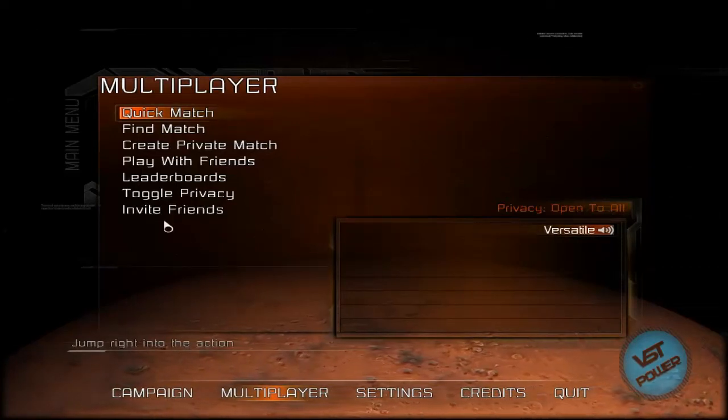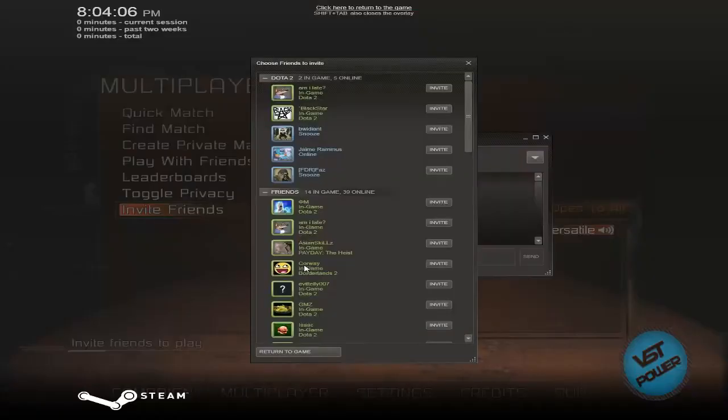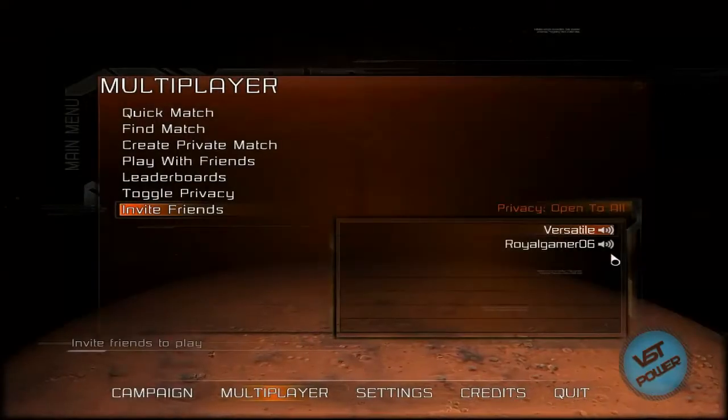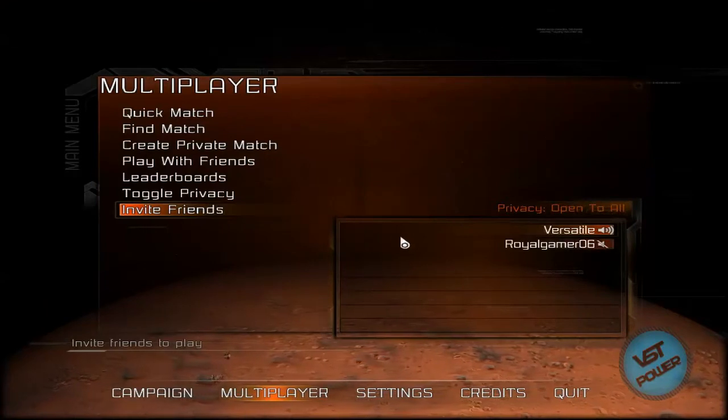Once royalgamer is here, you can do invite friends — go ahead and find your buddy that has the game, say invite, and they'll get the invite. You can also mute players from this screen.